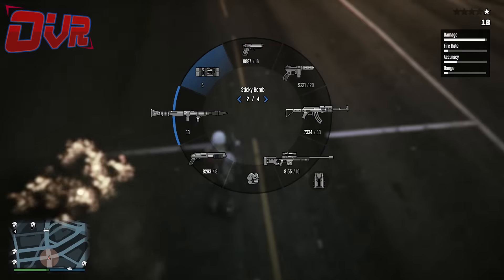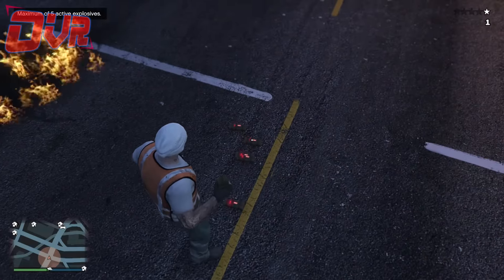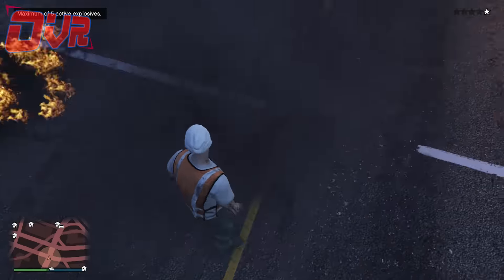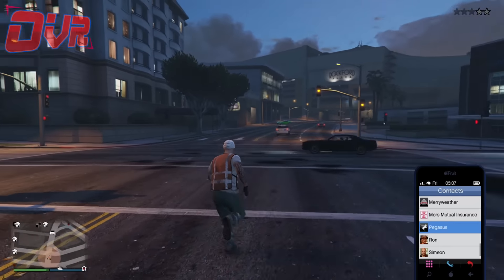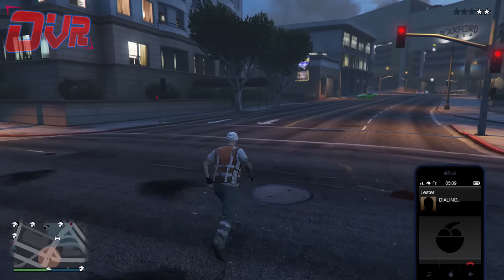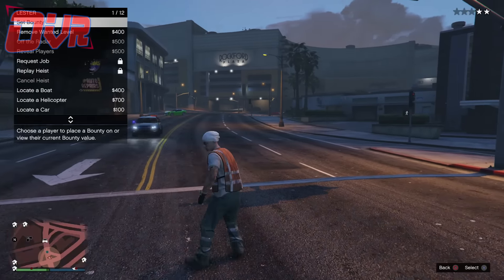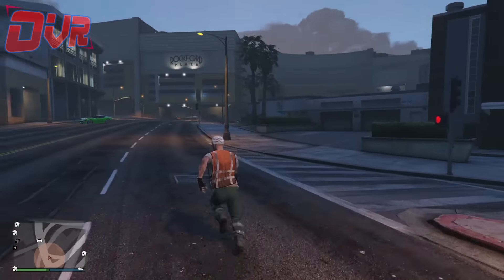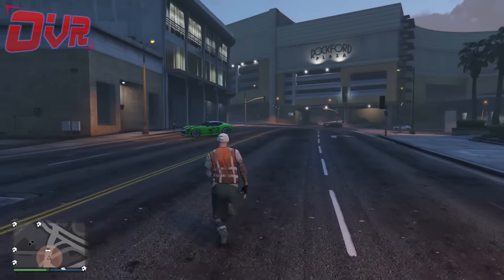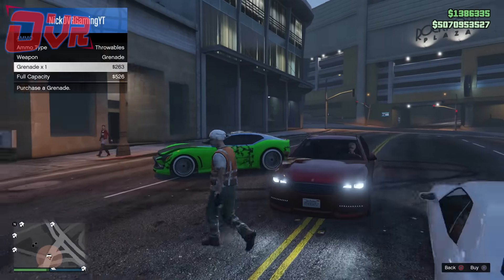Go to your interaction menu and kill yourself. Once you have killed yourself and respawned, go to the pause menu, go to Online, go to Options, and press the Disable Passive Mode option. You should see a timer — if you see the timer, it worked. If you don't see a timer, it did not work and you're gonna have to restart.